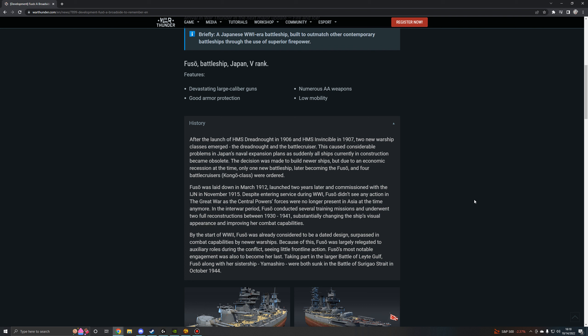After the launch of HMS Dreadnought in 1906 and HMS Invincible in 1907, two new warship classes emerged: the Dreadnought and the Battlecruiser. This caused considerable problems in Japan's naval expansion plans as suddenly all ships in construction became obsolete. Due to an economic recession, only one new battleship — later becoming the Fuso — and four battlecruisers of the Kongo class were ordered. Fuso was laid down in March 1912, launched two years later, and commissioned with the IJN in November 1915. Despite entering service during the First World War, Fuso didn't see any action, as Central Powers forces were no longer present in Asia. In the interwar period, Fuso conducted several training missions and underwent two full reconstructions between 1930 and 1941, substantially changing her visual appearance and improving her combat capabilities.